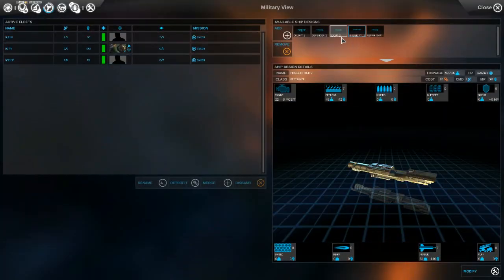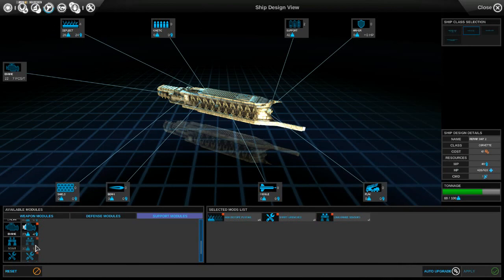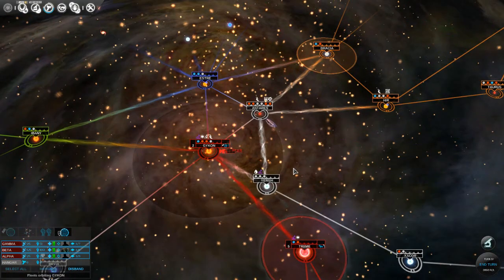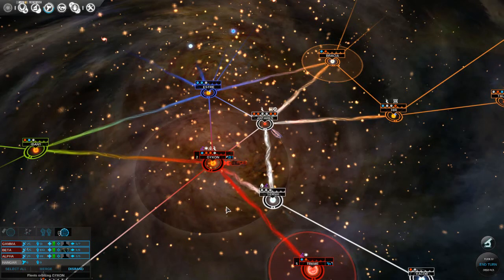Let me go back. I want to check on our repair ship. The support module for repair - plus 5 fleet HP. So they do have to be in the same fleet, which is unfortunate. They can't be in the same system. I think that's okay for now.